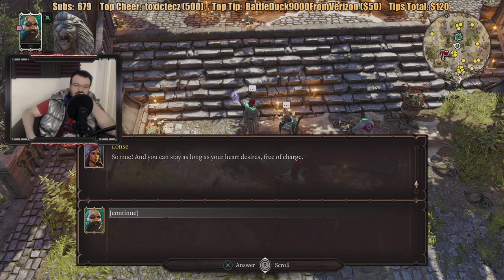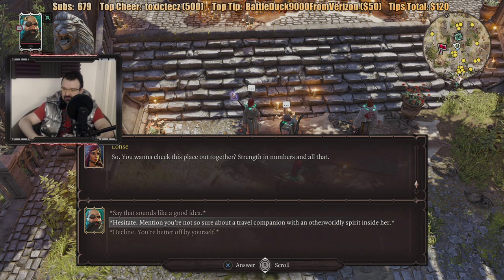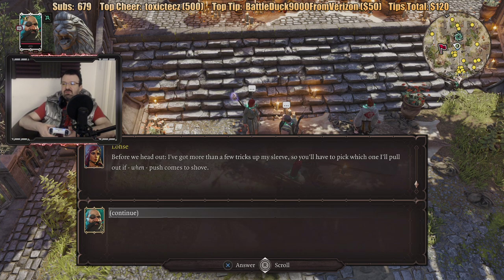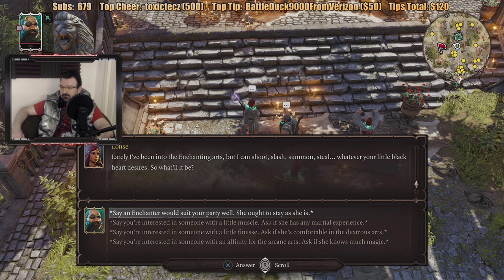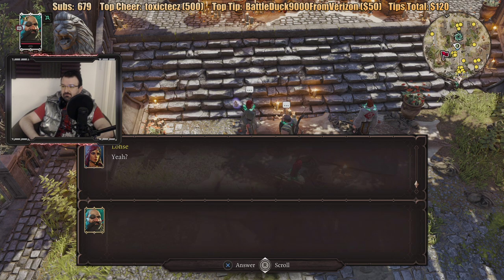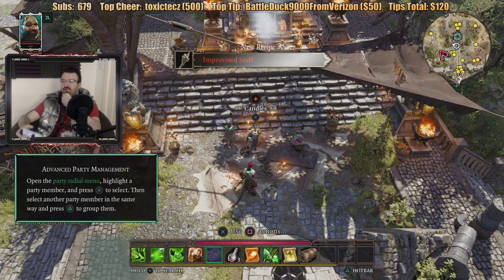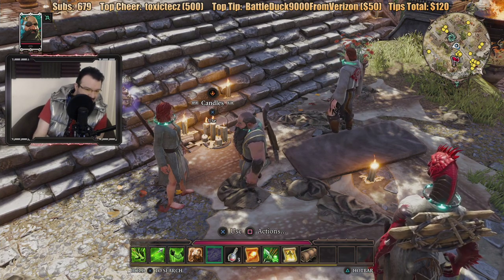You can stay as long as your heart desires free of charge. So you want to check this place out together? Strength in numbers and all that. Does that mean we'll have three people in the party? Before we head out I've got more than a few tricks up my sleeve — you'll have to pick which one I pull out when push comes to shove. Obviously she's supposed to be a magic user, if she's a clairvoyant with demons and ghosts in her. Lately I've been into the enchanting arts but I can shoot, slash, summon, steal — whatever your little black heart desires. We'll do the enchanter. So, we're good to go? That was easier than I thought — I'll do my best to stay myself. Lead the way. Alright, we got a new party member. Improvised staff recipe obtained.